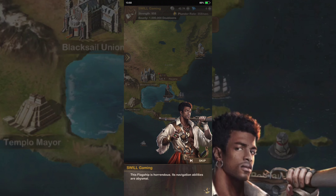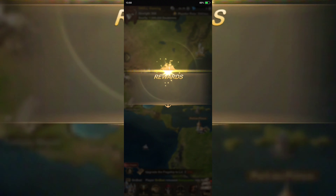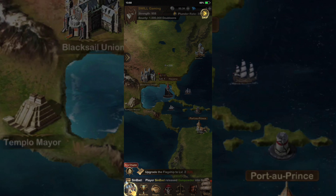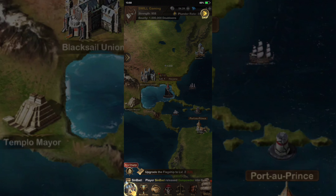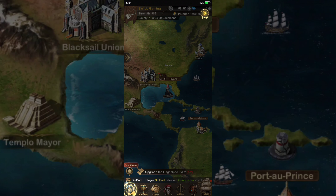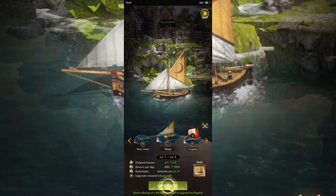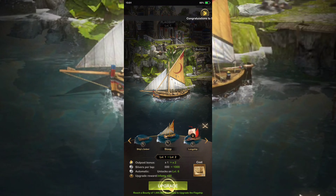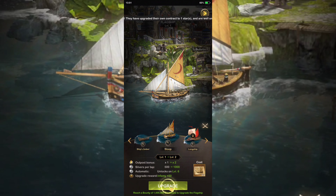The flagship is horrendous — its navigation abilities are abysmal. Let's skip ahead — I want to see the ship, I want to see some action. Let's go ahead and upgrade this sloop. We got ship's timber and a longship, so let's go ahead and get that because it's going to bring the output bonus up to two. Silvers per tap is a thousand, up from 500. Automatic unlock at level six, upgrade reward infamy plus 50.